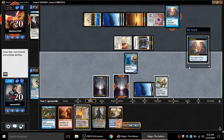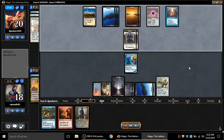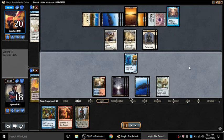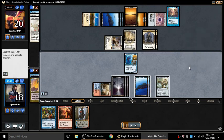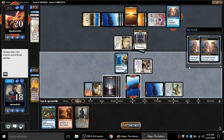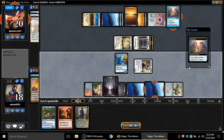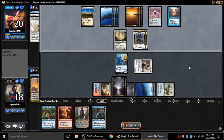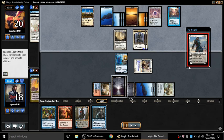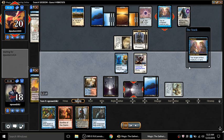I refuse to give up - so that's what I do. I rip a red off the top - I cannot believe I ripped that. Thing in the Ice is now down to one counter, and that red is also a blue. Tap and in response steal his Archmage. We're soldiering on valiantly with all these permanents getting tapped every turn. Then Gideon, Jura - are you kidding me? This guy's got no cards in hand, he's just the bomb ripper.